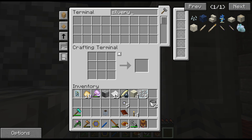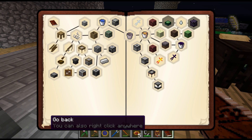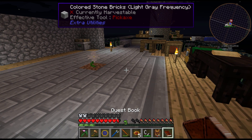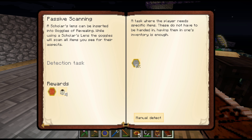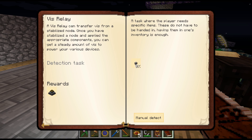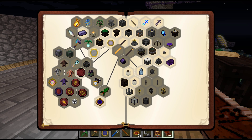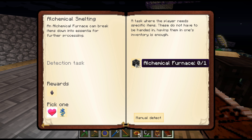We need silverwood. How do you propose we get some? Wait - there was an ex nihilo infusion or something that'll let you get it. That would be useful. I think I saw it as a reward somewhere. Scholar's lens goes in the goggles of revealing - it'll scan all items you see for their aspects just while walking around. We can get a silverwood sapling by making an alchemical furnace - that's not too bad. I can do that right now.